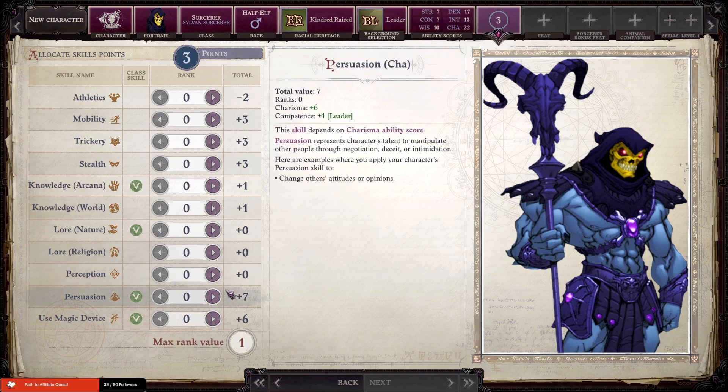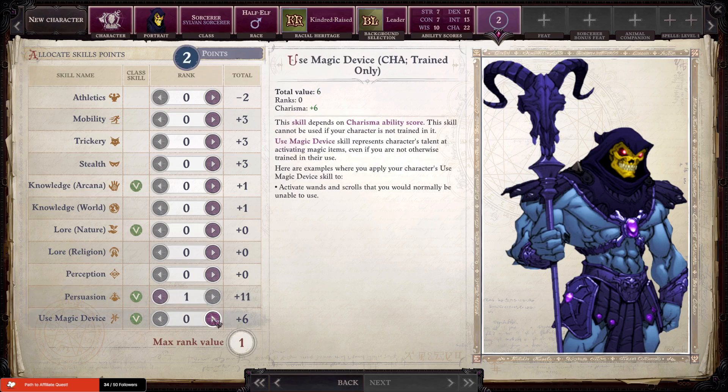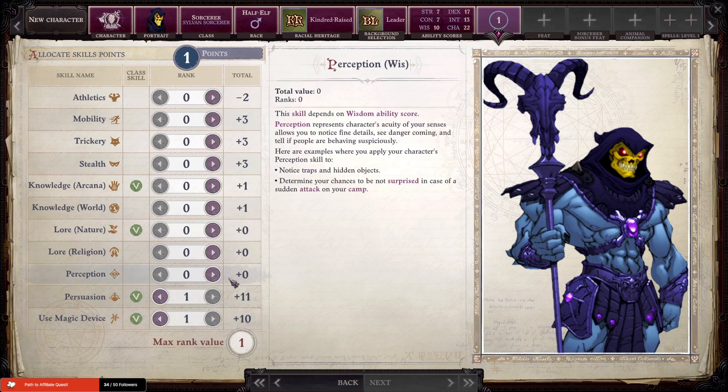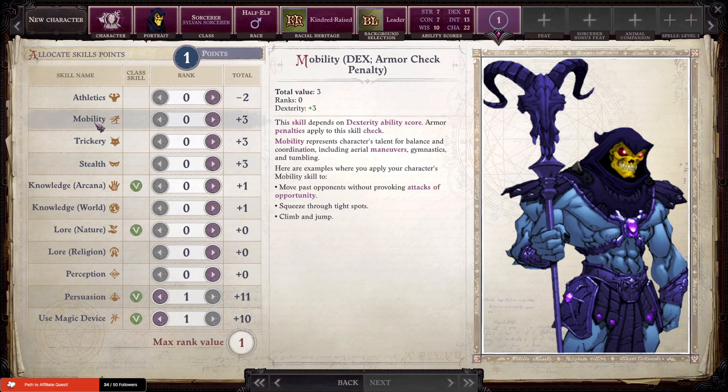With that in mind, we won't be able to benefit from Strength-based attacks, so we should probably look for things that replace damage scaling with Dexterity. That will be our focus as we go along. We're going to focus into Persuasion, Use Magic Device, and we have one point which we can spread anywhere. Specifically, I think we want to focus into Mobility — so we'll put one point into Mobility.